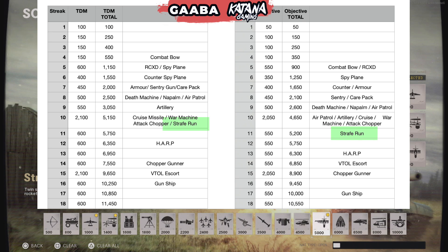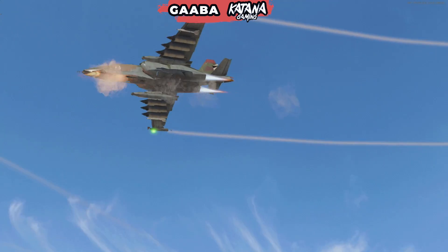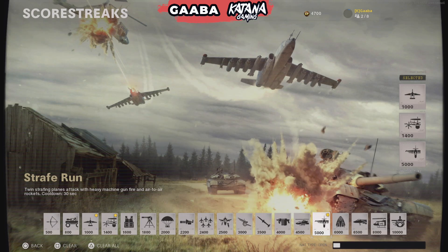Here's a bit of information about the Strafe Run — it takes out quite a lot of extra things you might not expect. For example, it will take out your own trophy system, which is pretty harsh. But on the flip side, it does take out a lot of enemy equipment as well — their trophy systems and other equipment on the floor are going to die.